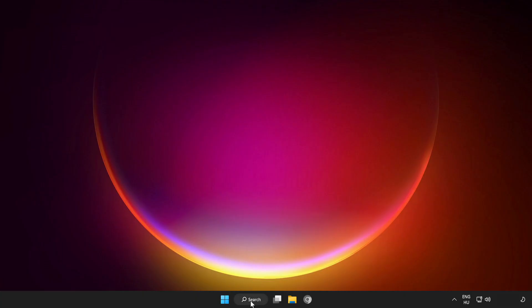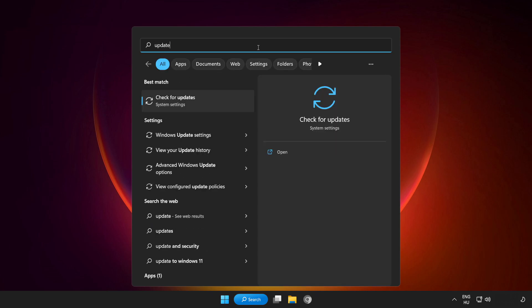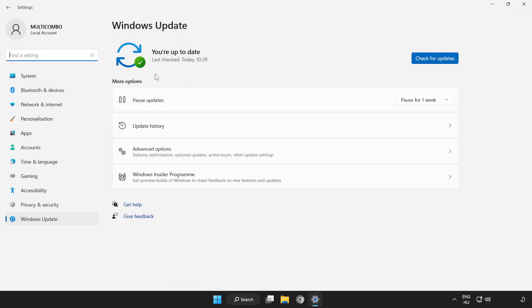Try to play the game. If that didn't work, click the search bar and type Update. Click Check for Updates and wait for it to complete, then click Close.